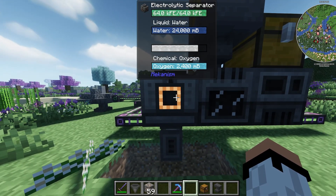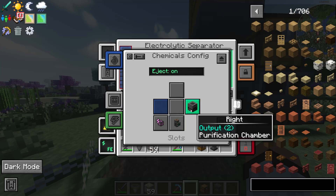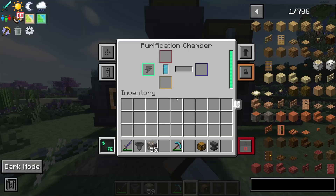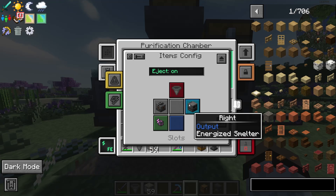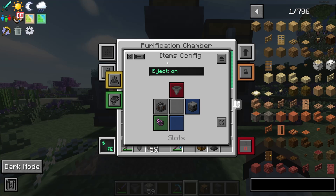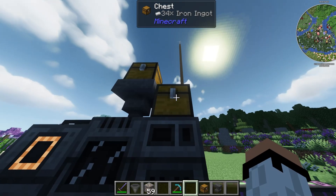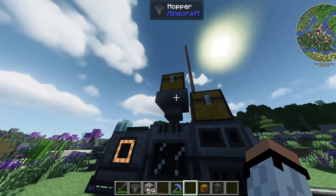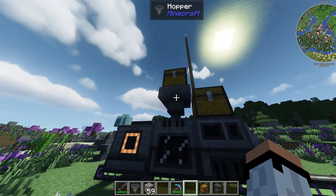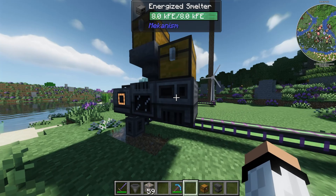To copy this setup: go to the electrolytic separator first, go to side configuration, make sure you output the chemicals — specifically oxygen — to the purification chamber. The purification chamber then has to output items to the energized smelter — make sure it's set to items output. If you want to collect output, put a chest at the top with side configuration set to output. For input, put a hopper and then a chest and it will automatically go in.